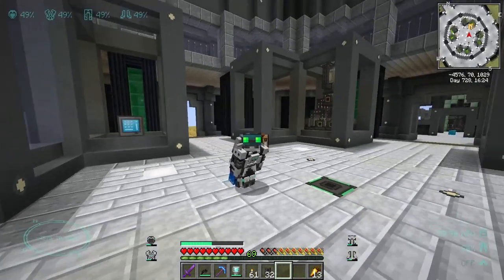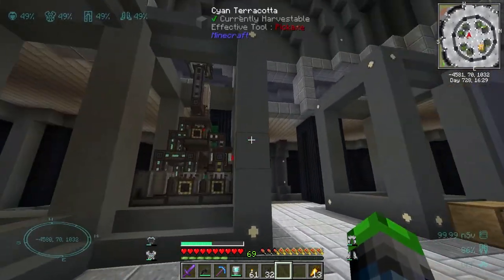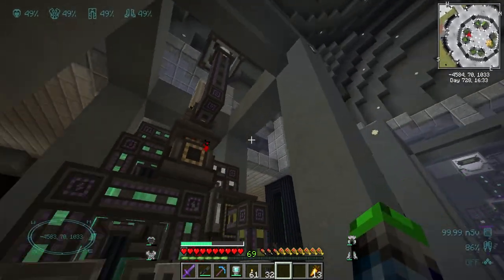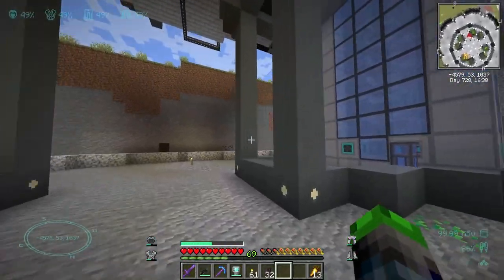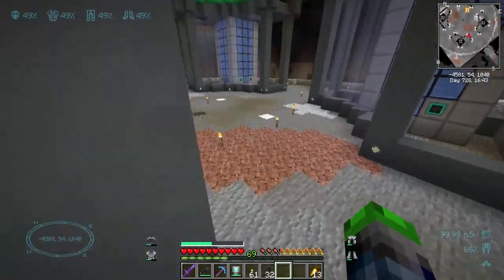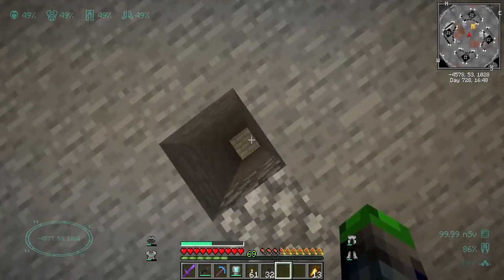Welcome back to Valhelsia 3! Last episode we went ahead and completed our fission fuel — we got a whole bunch of fissile fuel piled up here. We're going to be pumping that in very soon, but not just yet. First we're going to be setting up our turbine.